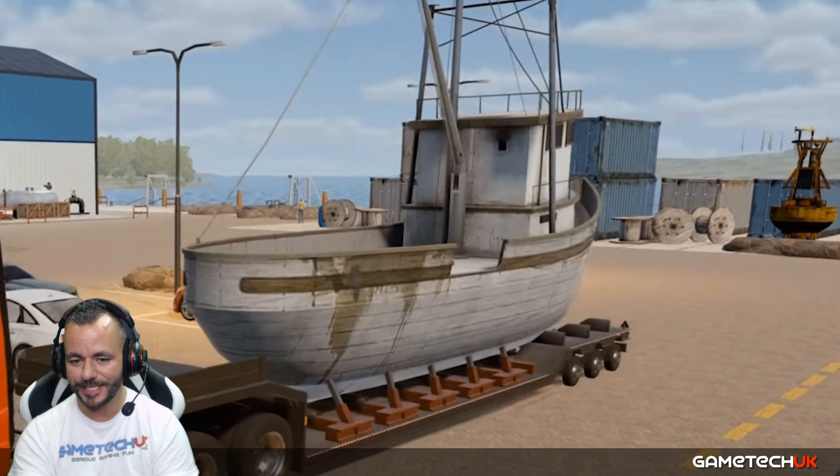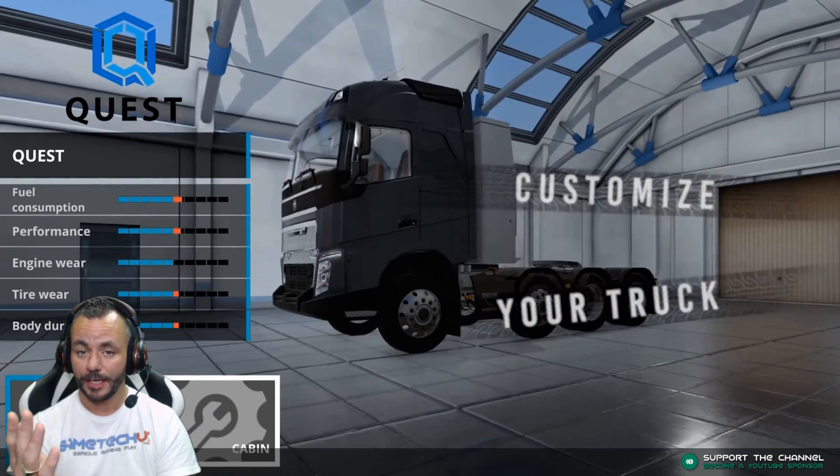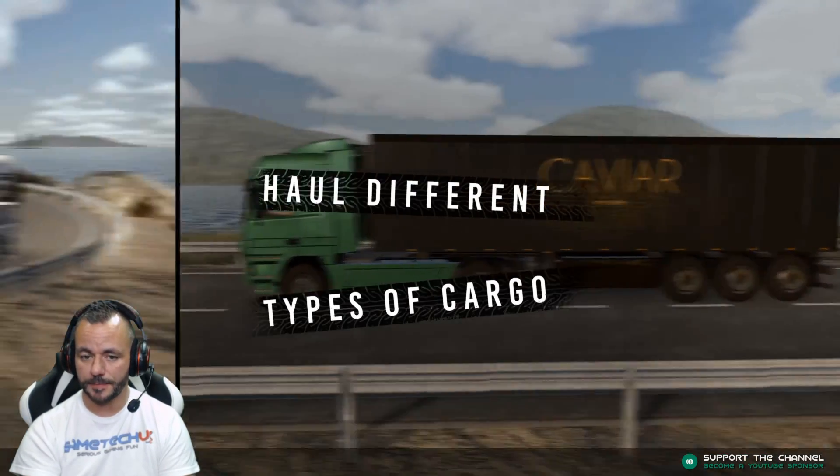Look at this load. I love interesting loads and that is a fantastic load, really really good. In my last video I spoke about customising the truck — this answers a lot of questions. Look at the colour, look at the cabs, the exhaust. This is really good customisation. All different types of cargo.